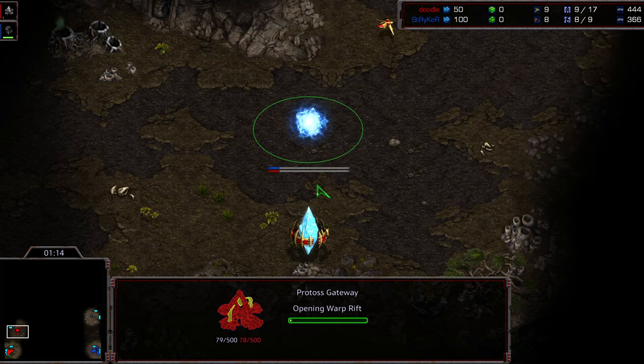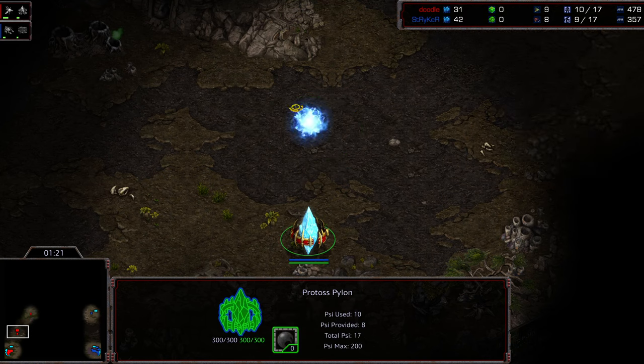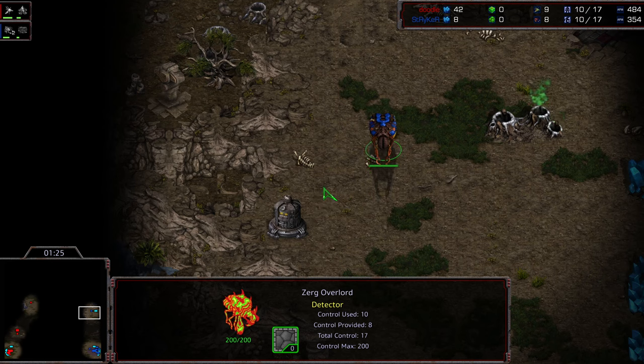I'm not sure I like the forge opener into the all-tech-skip strategy from Doodle. I'm also wondering if something went wrong with the build order overall. Anyway, this time he's going to go for a gateway-first opener — we'll see if he can create some chaos out in the map. Striker is scouting the upper right-hand corner first.